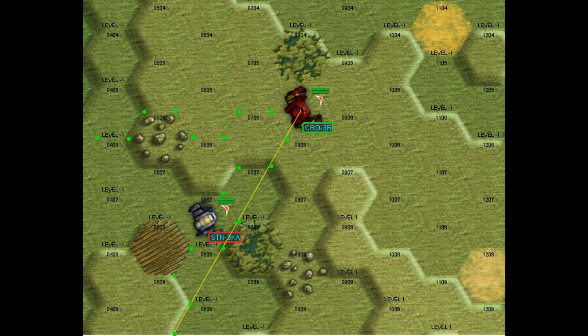On the other hand, if you want to flank a mech, you have your work cut out for you. As you can see in this diagram, if I want to get my Sentinel into an advantageous position against this Crusader, I need to go all the way around to the back of that mech, which is a much more difficult thing to accomplish, especially early in the battle.